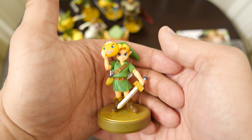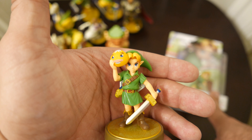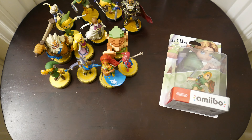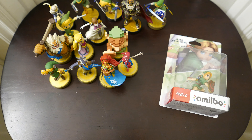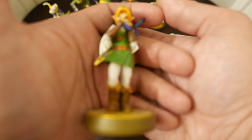We had this Majora's Mask Link — Young Link! This would be like the Young Link from Ocarina of Time or maybe Majora's Mask. And then we had Skyward Sword Link. If we could get a Skyward Sword Zelda, that would be perfect. I hope we get a Link's Awakening Link. And here's Ocarina of Time Link.